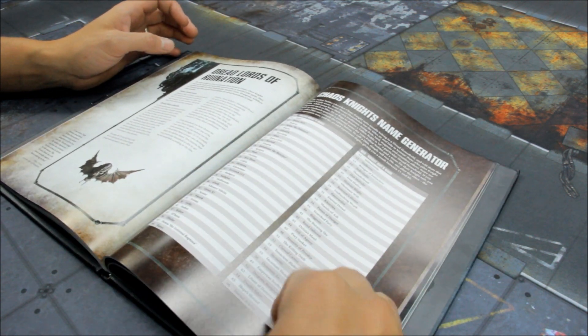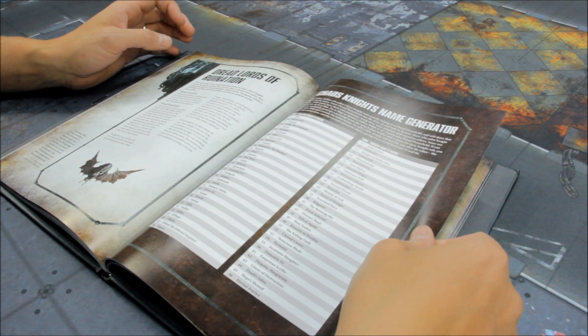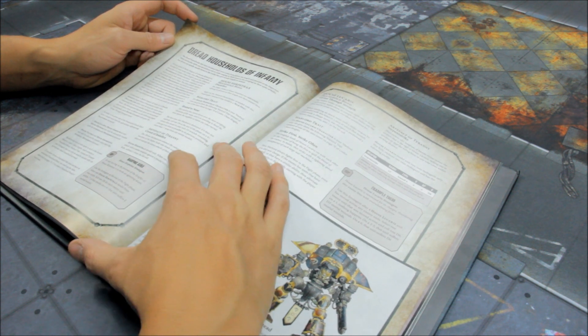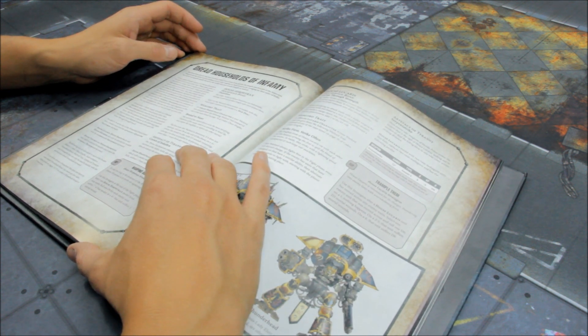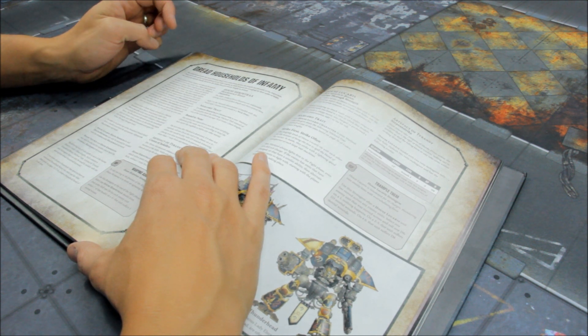So, Dread Lords of Ruination. You get a name generator and you get the Dread Households. If your army's Battle Forged, all Chaos Knights models in your army other than Dread Blades gain the Dread Household Faction keyword. When you include such a unit in your army, you must nominate which household that unit is from, and you simply replace the Dread Household keyword on that unit's data sheet with the name of your chosen household.